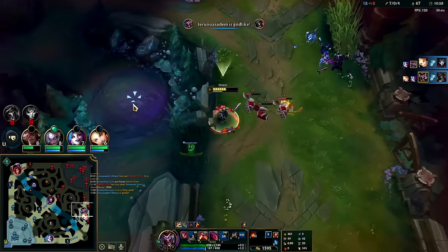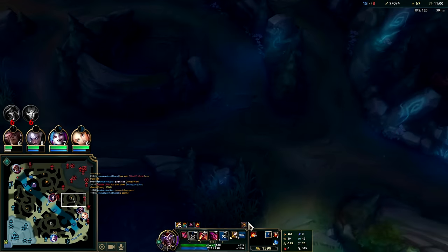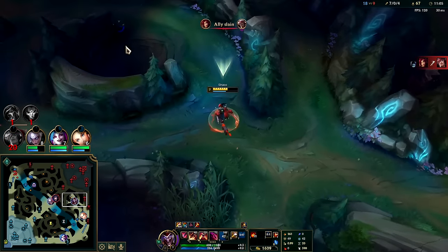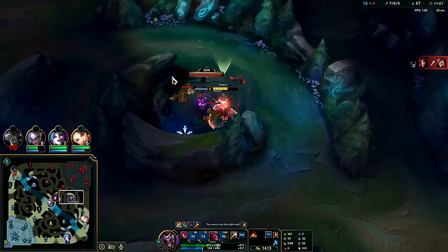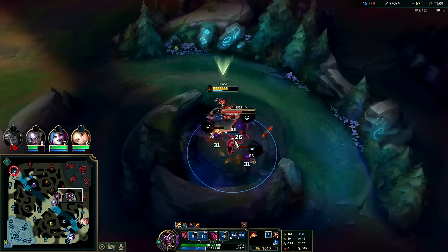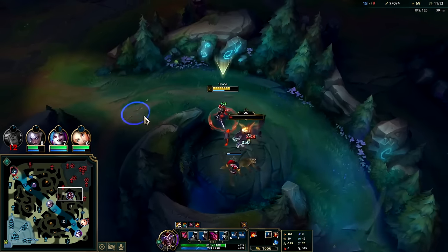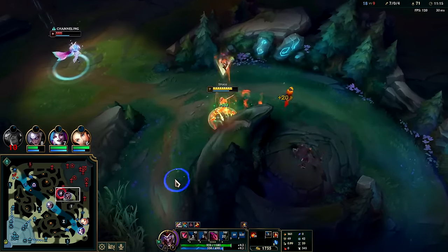I need to stop farming minions - I have the Monster Hunter debuff. I'm getting less gold and experience from lane minions because I had the audacity to take minions when it made sense to. They implemented that because Master/Yi funnel breaks the game - it even made its way into pro play before they had the Monster Hunter debuff in the game.